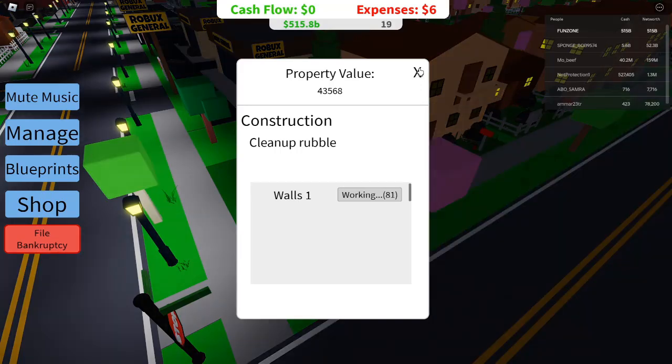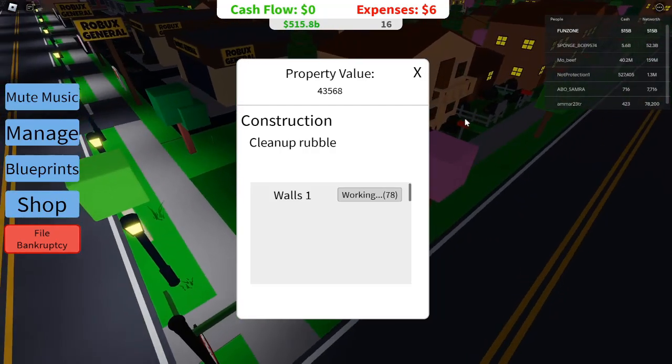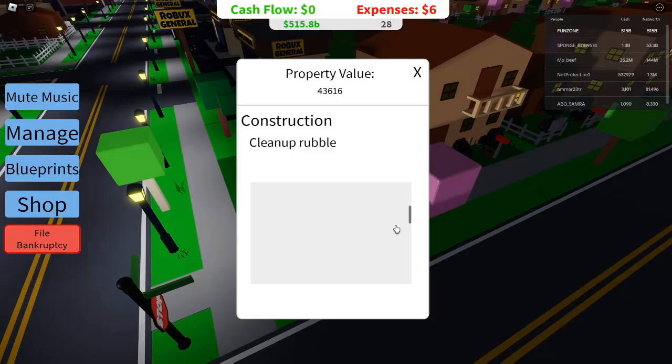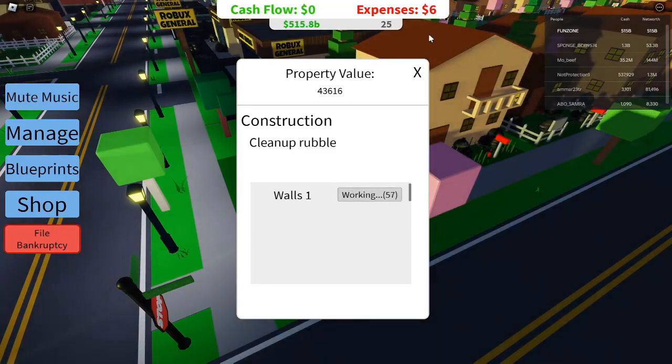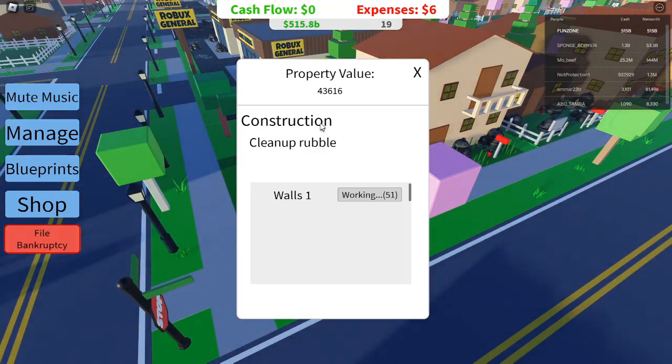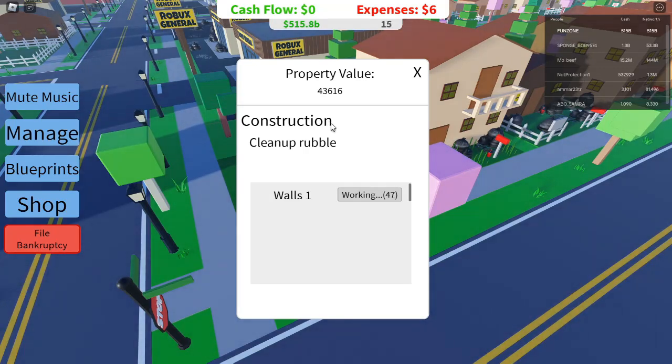How to Make Money as a Beginner — Starting Small. When you first begin, you don't have a lot of cash or assets, so you'll need to start small. Your first goal should be to invest in low-cost properties that offer steady, although modest, profits. The game starts you off with properties like the old small house, which has a loan of $1,200 but can provide a minimum profit of $700 per cycle. It's a safe bet for beginners.